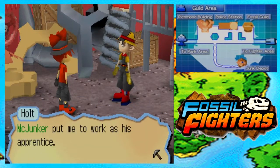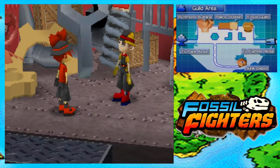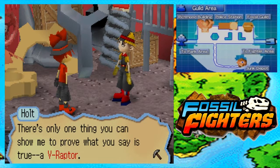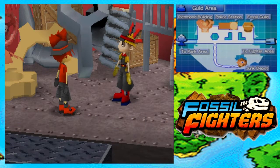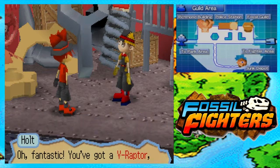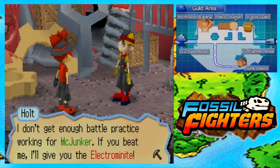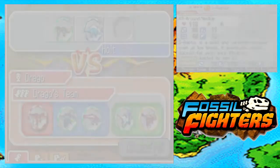Hey there, long time no see! This rejunka put me to work as apprentice. There I was thinking I'd be learning about fossil battles, but all I've done is learn about tools and stuff. Anyway, what are you doing here? Hmm — a junkie sent you for Electronite, huh? Seems a little fishy. Before I hand it to you, are you a favorite of mine? Let's battle! I don't get enough battle practice working for Junker, so if I beat you I'll give you — if you beat me I'll give you the Electronite. Fine. Of course you've got to expect to battle.